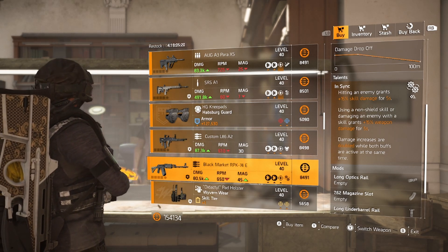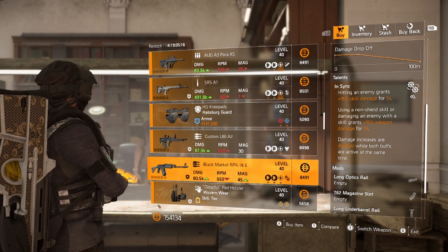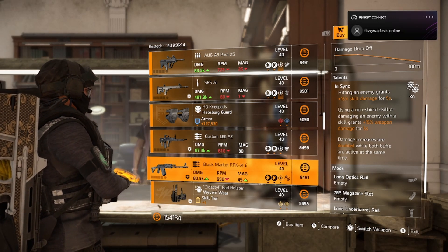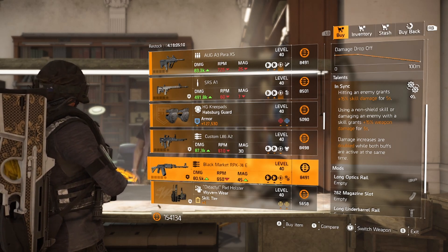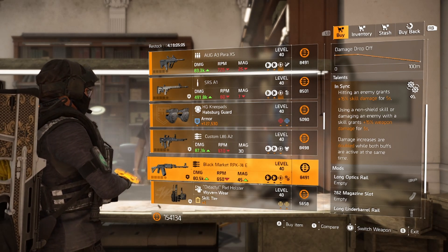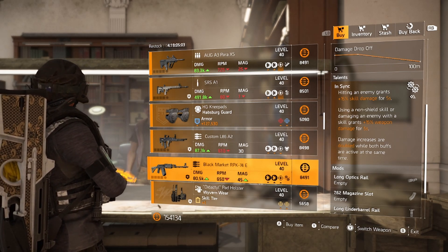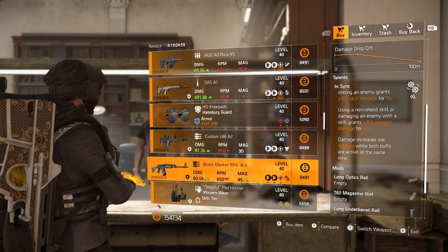This is a perfect talent to have on any gun if you're running a skill build — if you don't have the Capacitor, which is an awesome exotic gun for a skill build. But if you haven't got that one, you want a gun with In Sync on it. If you've got your favorite gun and you want to run a skill build, make sure you put In Sync on it — it'll benefit your build massively. So I'm really happy with this one being for sale this week.